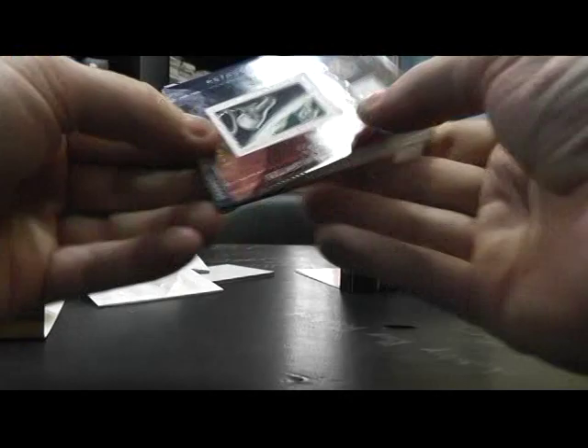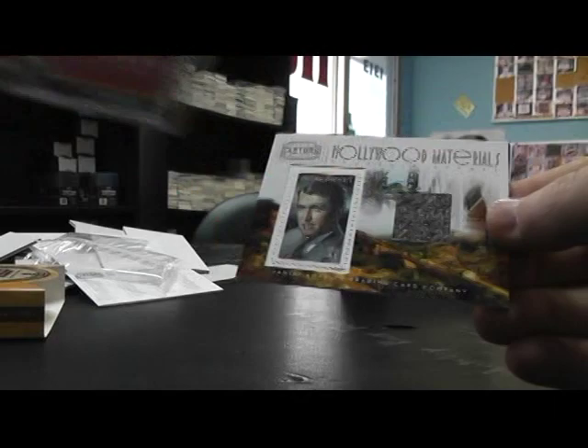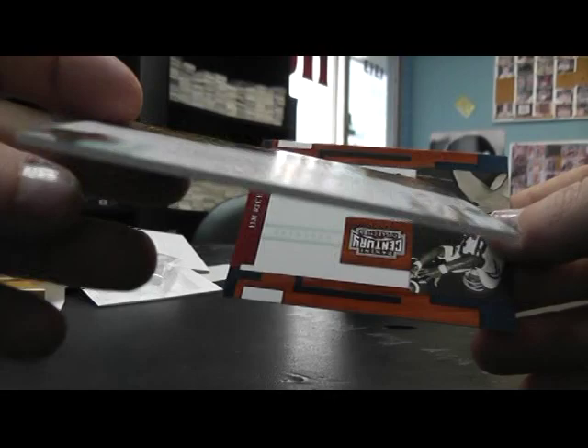This feels like it's missing a hit — it has four cards in it. All right, we have Barbara Morgan stamp relic — that's number 250, a bat piece. Joe Morgan number 250. Jacket stamp of Jimmy Stewart number 250. And Jim Rice autograph, and that's number 250. So that will officially do it.